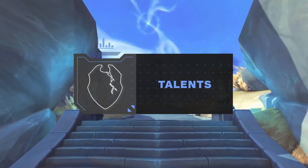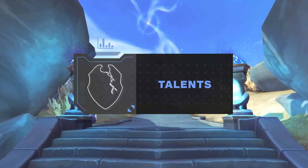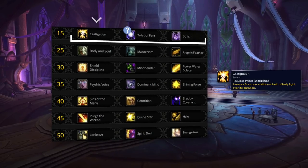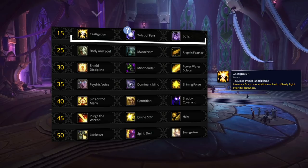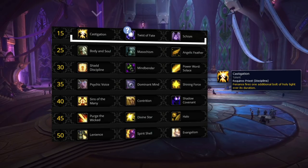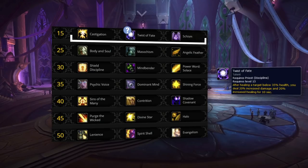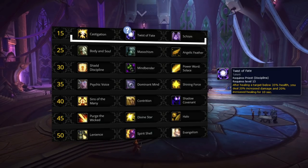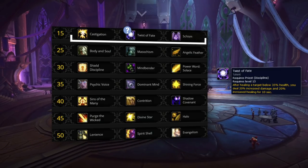Now let's move on to your best talents for 9.1, which haven't changed much since our last update. Castigation is still your best talent for your first row, giving you an additional tick of Penance during its channel. With a buff to damage this patch, Penance is now even better for damage-based Atonement healing, and is even good by itself as a burst heal. You might want to consider Twist of Fate in some matchups, specifically ones with massive CC chains like RMP and Hunter melee comps, as it will give you a much easier time topping your teammates off once you leave Crowd Control.